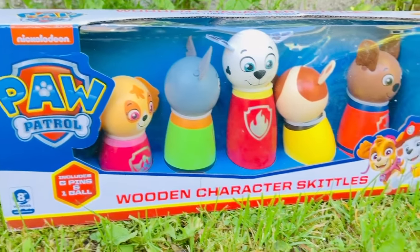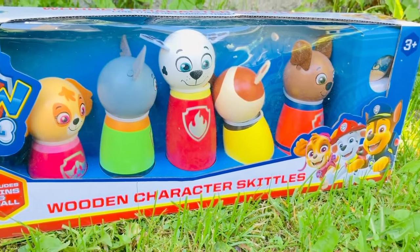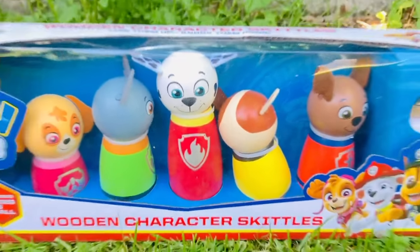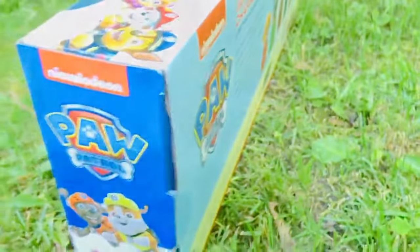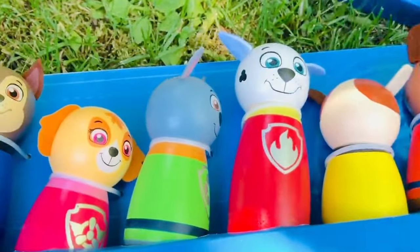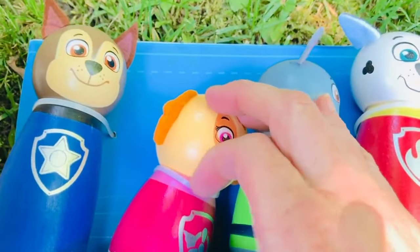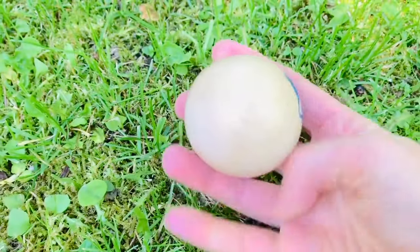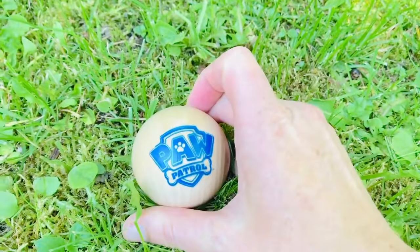Hello and welcome to Tiny Treasures. We have a new Paw Patrol wooden skittle set and we are going to go lawn bowling today. We have each of our Paw Patrol characters — it looks like Rubble is turning his head away from us. There's even a little wooden ball. So we're going to open it up with Poppy and have a look at all of our Paw Patrol pops. Our wooden skittles are attached to the packaging, so we'll give those a little snip. Here is the ball — it's a beautiful natural wood color with a blue Paw Patrol logo.